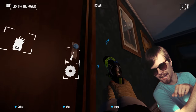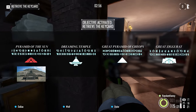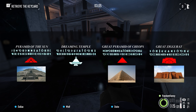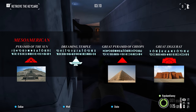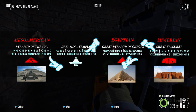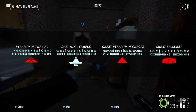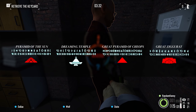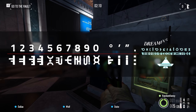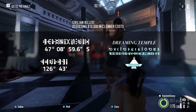We can actually work out what symbol represents what number. You see, of the four pyramids, only three actually exist: the Pyramid of the Sun, the Great Pyramid of Cheops (which is Giza), and the Great Ziggurat of Ur. They each represent a different mythos — Mesoamerican, Egyptian, and Sumerian respectively. The text underneath each are longitude and latitude coordinates, meaning we can look up the real-life coordinates and learn what each number is represented as. A lot of people might think all four temples are relevant, but three are used as references to decipher the numbers. As such, we can find the location of the only fictional temple — the Dreaming Temple — which is located at 47°8'59.6"S and 126°43'0"W.